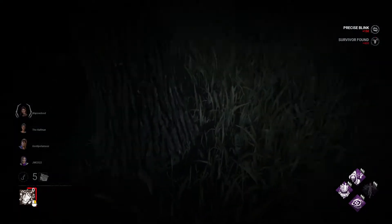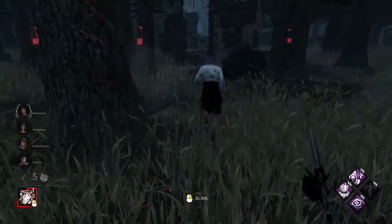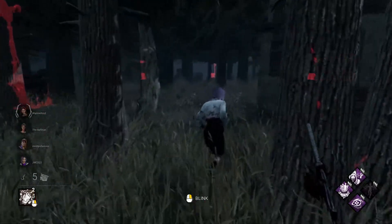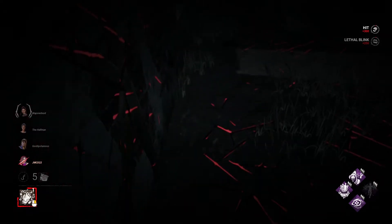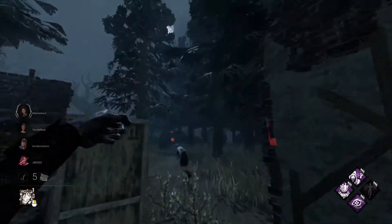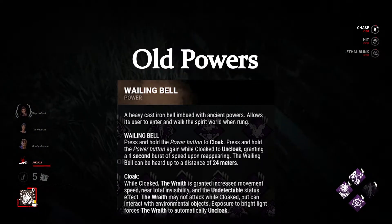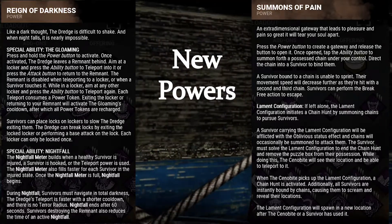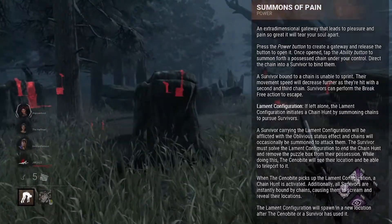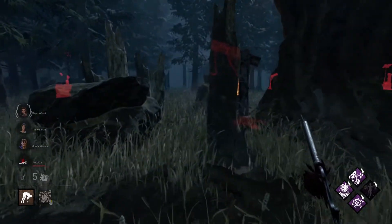I'm going to be exclusively talking about the killer's power — I'm not one to make lores or visuals or anything like that, but if I were to show what I think they'd look like, I'd pick something like this. Anyways, Behavior has recently been making killers with decently complicated powers, probably due to them struggling for unique ideas — a bunch of newer killers have like a whole essay describing their power. I wanted to come up with something relatively simple that would be fun for both sides and wouldn't be too weak or too powerful, and here's my concept.